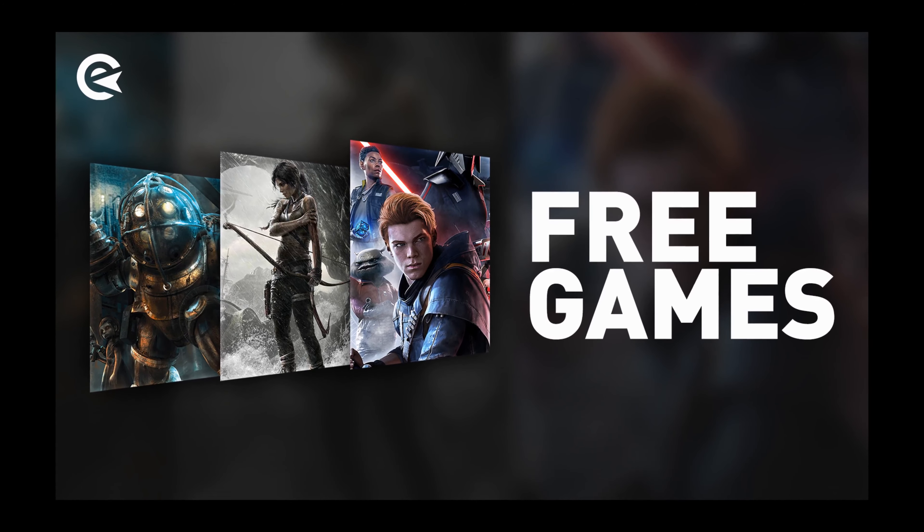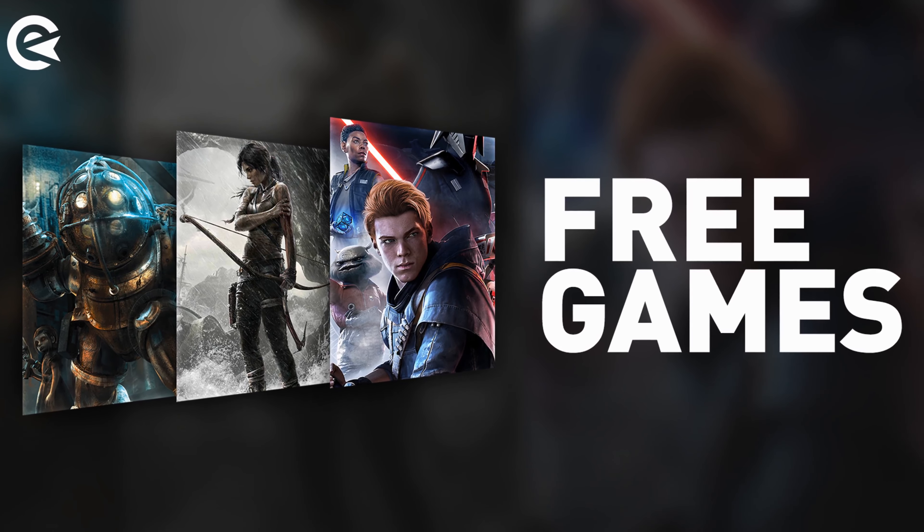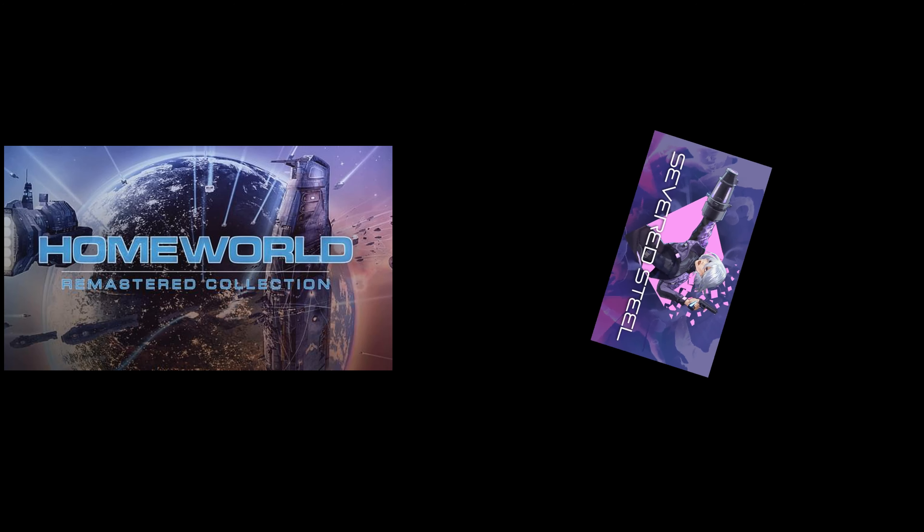Welcome to a new episode of Weekly Epic, a series where I review free games from Epic Games that change every week. Today we look at two games. The first one is Homeworld — or actually the remastered collection of Homeworld — and the other one is Severed Steel.